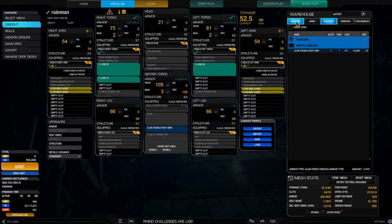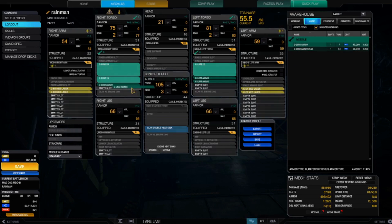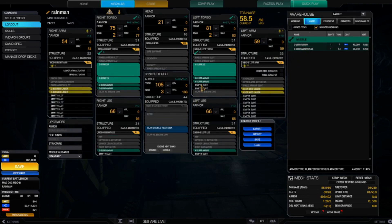We're at 1.29 on heat so I've got all the heat headroom I want. Let's add some ammo and I'm going to put the rest down in the legs because this is a CASE-protected mech — it's a Clan mech.